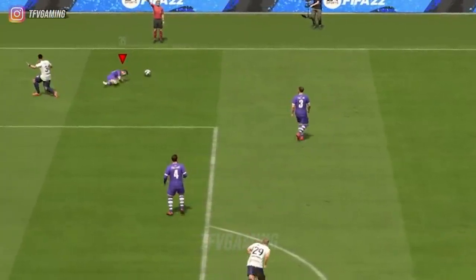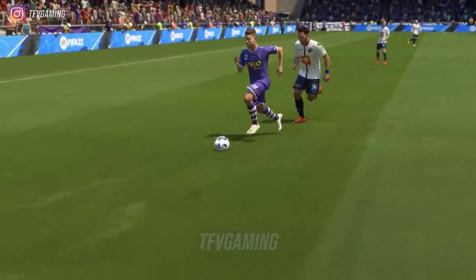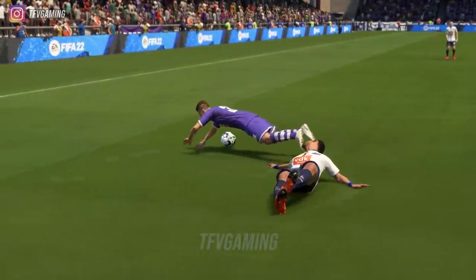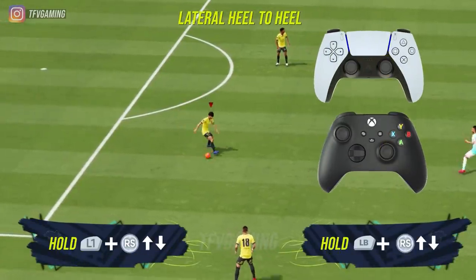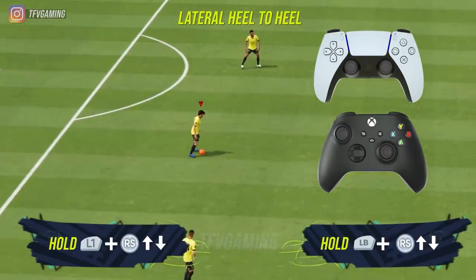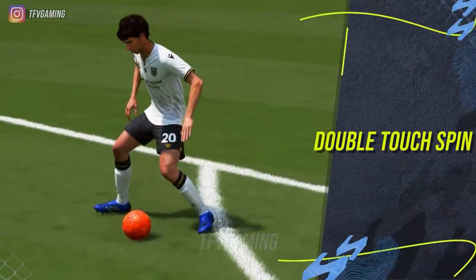This skill move is also very good for drawing fouls wherever you are on the pitch. Since you turn so quickly it's very tempting for opponents to just foul you, since the move is completely unexpected. Lateral Heel to Heel is something I really recommend. To do it, hold the L1 button and then flick your right stick top and then down — or left or right of the player when you are facing left to right.